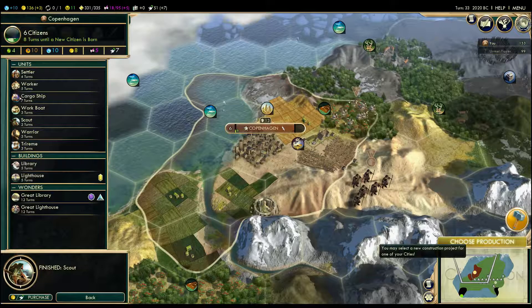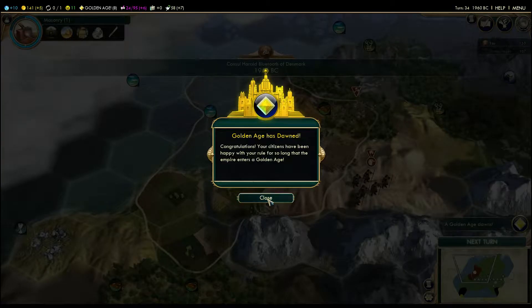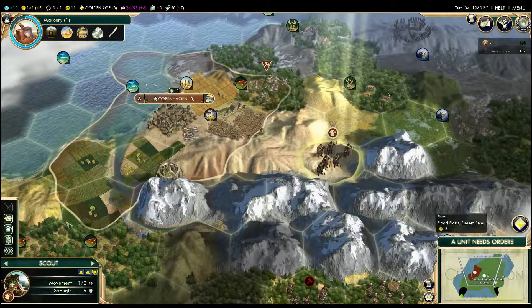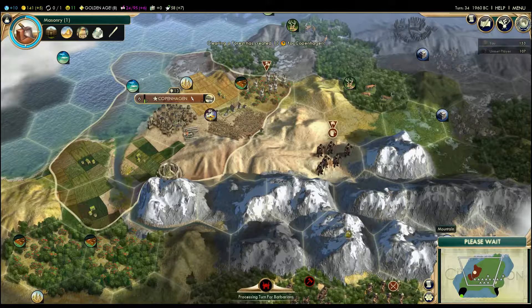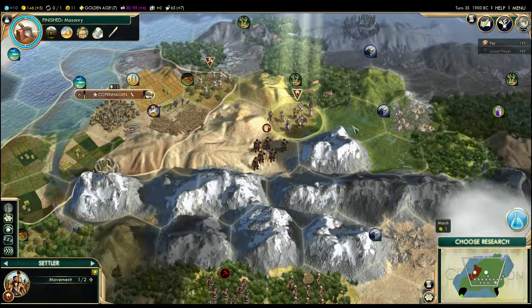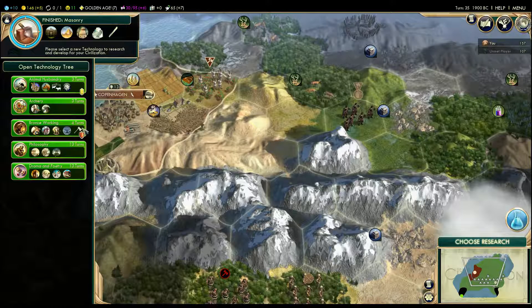Choose research — if I go over here, what do I need? Masonry. Let's go for Masonry. There are the scouts — we're going to move there with protection. Choose production — we're going to go for the Great Library, hopefully I'll get it, if not never mind. The Golden Age has dawned, fabulous. Let's move my settler and my scout. I have Masonry now. The settler can move twice. Let's go for Bronze Working. I'll see you next time.